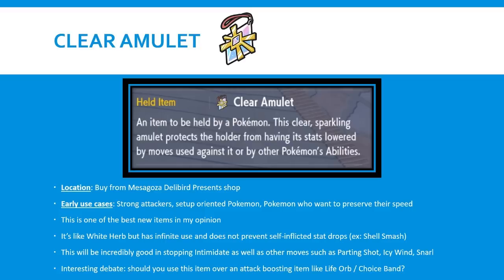Overall, Clear Amulet is a big item that directly impacts Intimidate, as well as Parting Shot and all the other stat-dropping moves and abilities you'll see in competitive play. I expect this to be used very early on, and you should consider placing it on any strong attacking Pokemon or setup-oriented Pokemon. If Icy Wind, Electroweb, and other speed-dropping moves become popular, that's the third category to give serious thought to. I'm really eager to see how players utilize it and how they choose it over attack-boosting items.